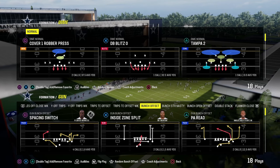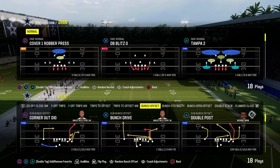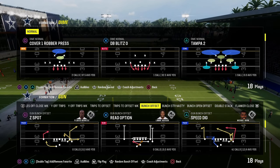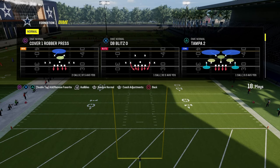In this video, I'm going to show you one of the simplest and most effective little blitzes in Madden 24. This has the potential to come through the A-gap and really get you some nice pressure out of a five-man pressure concept.